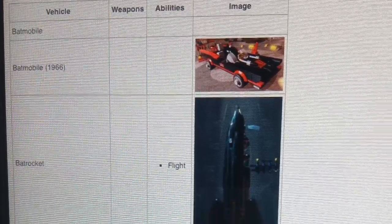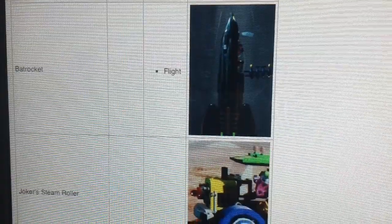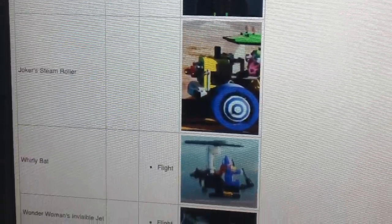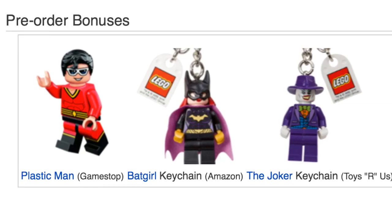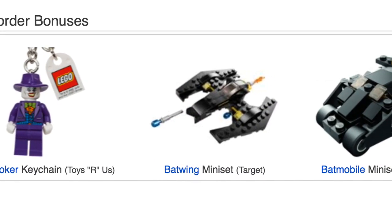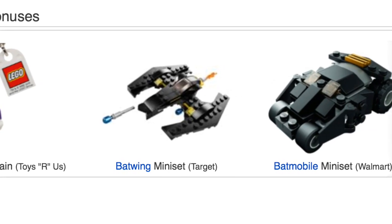Official vehicles in the game will include the Batmobile, Batmobile 1966, Bat Rocket, Joker's Steam Roller, the Batwing, and Wonder Woman's Invisible Jet. When you pre-order the game you'll get a Plastic Man key ring. Key rings from Batman, Batgirl, and Joker. A Bat Ring Set. And a Batmobile Mini Set — all from different shops.